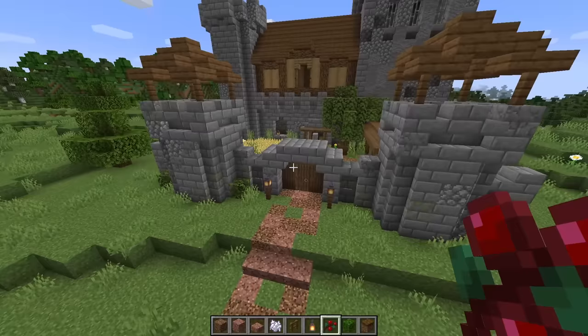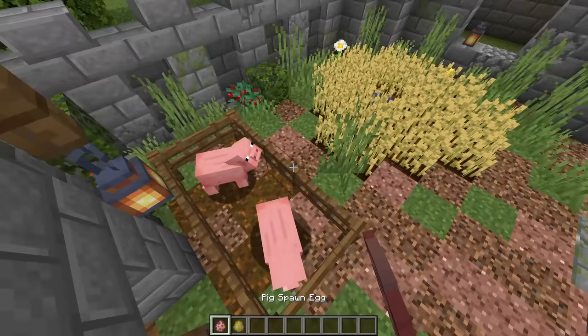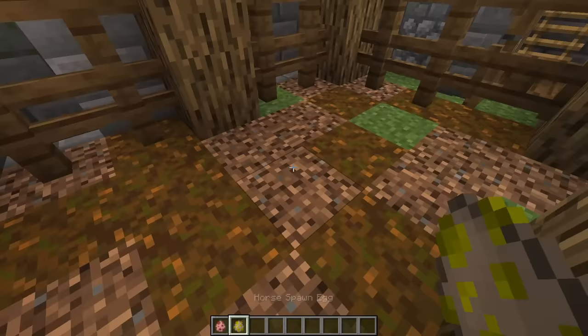The final step for the courtyard is to add in your animals. In the animal pen I'm just going to add two pigs, and then in the horse stables I'll add a couple of horses. And that is it for our courtyard — then we'll move on to the inside.